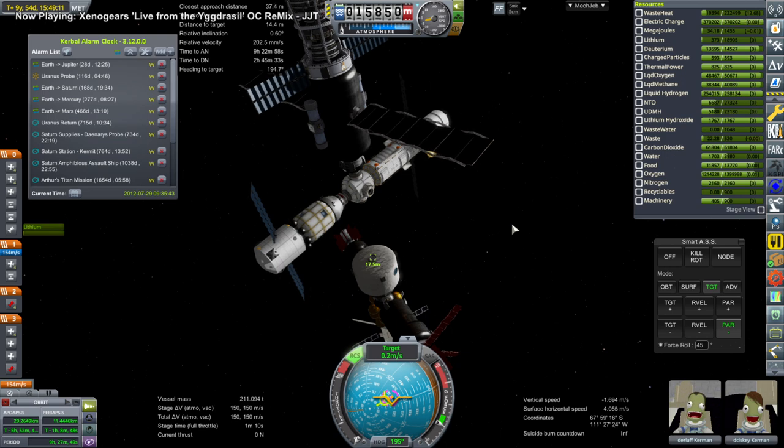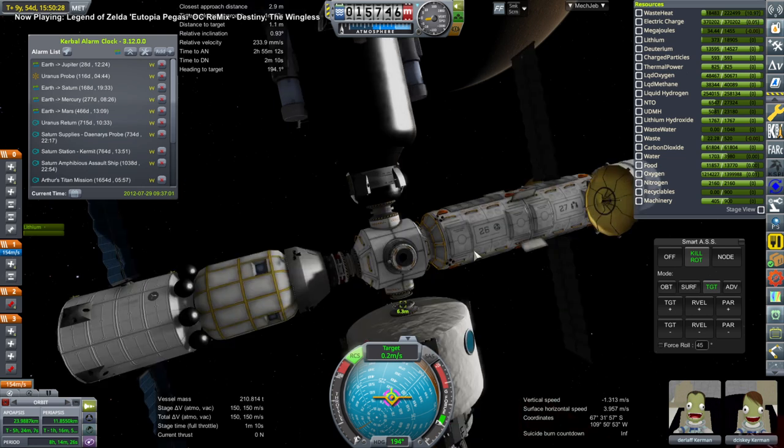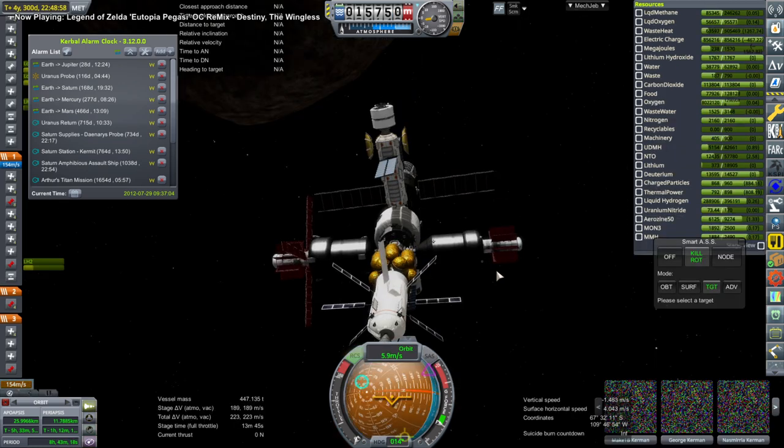It looks like if we tried this in Principia, it wouldn't work out — stuff doesn't like to stay in Phobos' orbit in Principia. In real life, you wouldn't want to have a Phobos station necessarily. You'd probably just want a Phobos base, stick it on the ground and anchor it. Otherwise it'll probably get flung out by various gravitational forces.